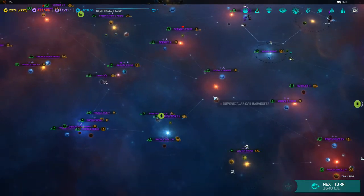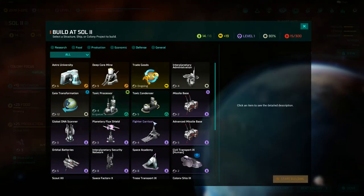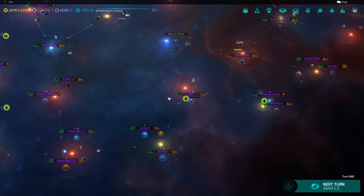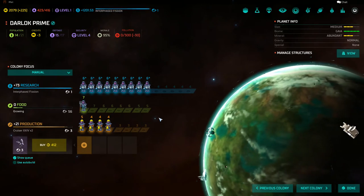I've got pollution under control, it looks like. Here's a planet that's having a little bit of an issue with pollution. I'll start Gaia transforming things that don't need to be doing anything else. My home planet's actually already Gaia.